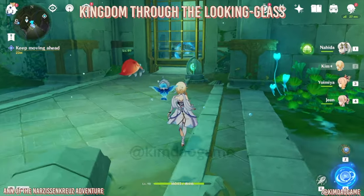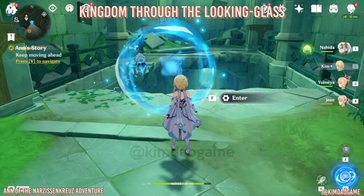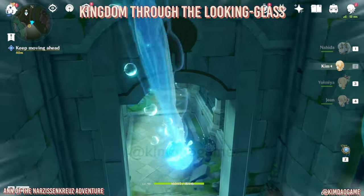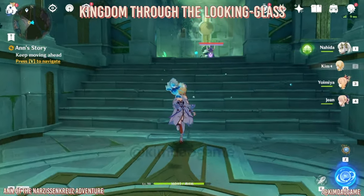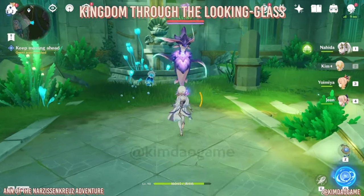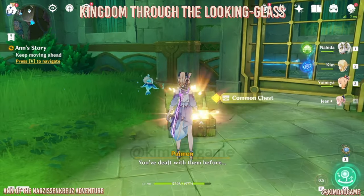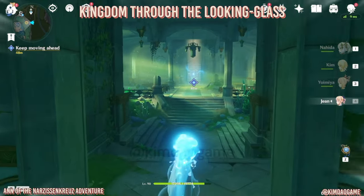For the next part, continue on and interact with the mechanism to open the door. You can also interact with this water warp thing which just brings you to the next location faster. Now head into this room where there is one enemy - fight it. Once defeated, a chest will spawn. Pick it up and that opens the door.